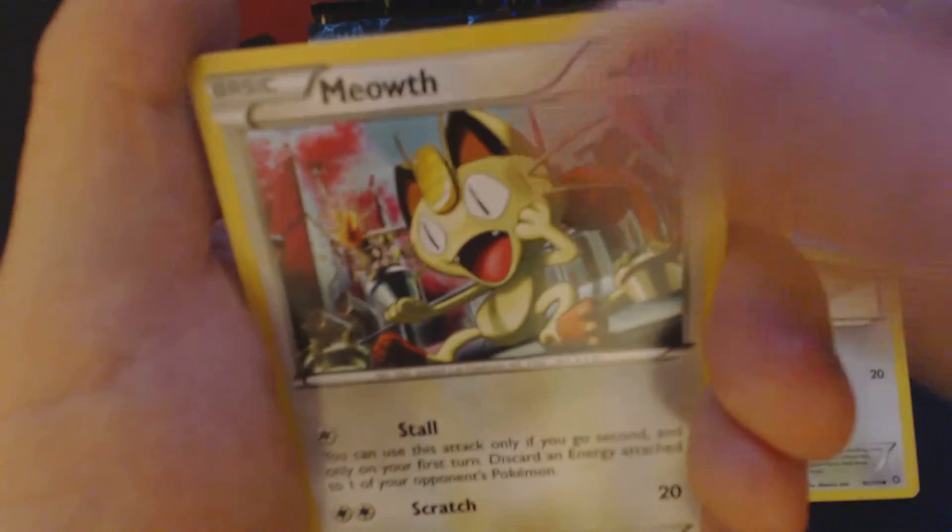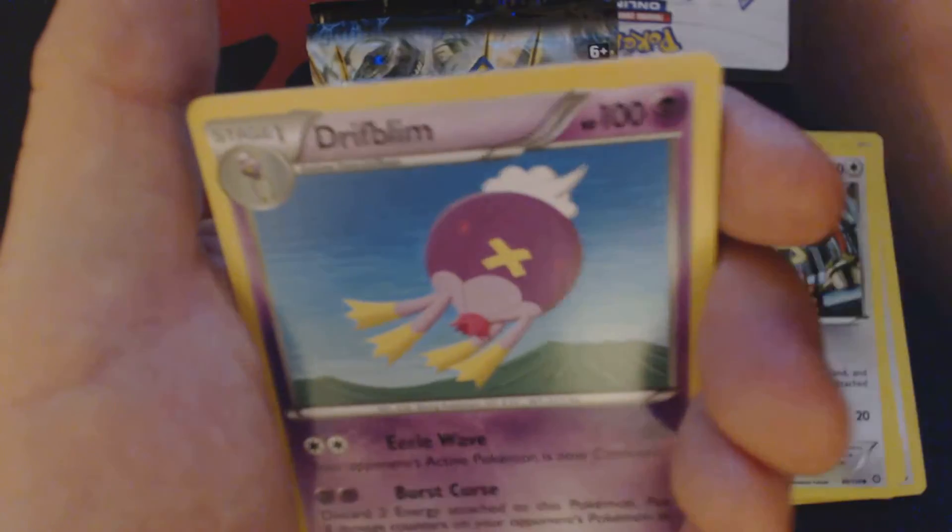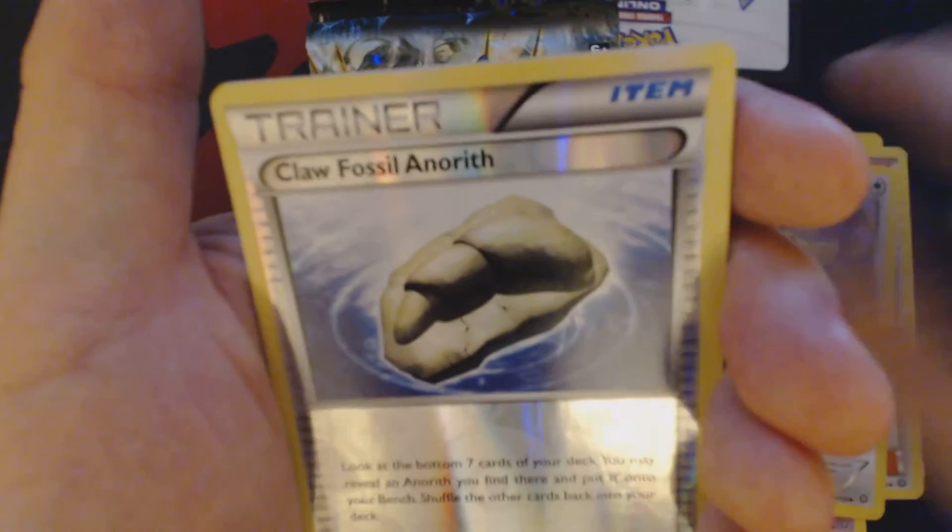Pack one contains: Dino, Chimchar, Rufflet, Clodcher, Meowth, Drifplim, Pokemon Ranger, Ambipom, Reverse Holo Clawfossil, Enereth, and Holographic Shifterie.